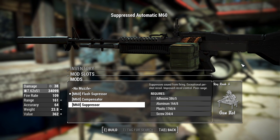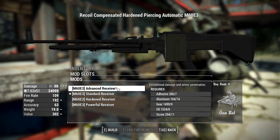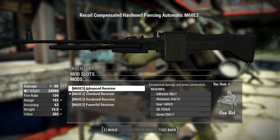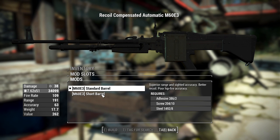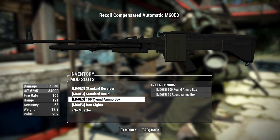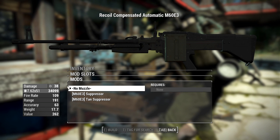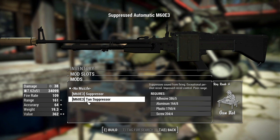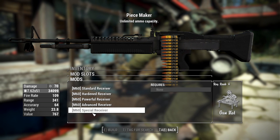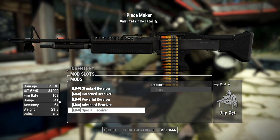For the M60 E3, things are pretty similar: four receivers — standard, hardened, powerful, and advanced — again getting up to 66 damage. Standard or short barrel, 100 or 50 round ammo boxes, up or down iron sights, and muzzle options of no muzzle, suppressor, or tan suppressor. For the Peacemaker, everything is the same except it has access to the special receiver which provides the unlimited ammo capacity and high damage.